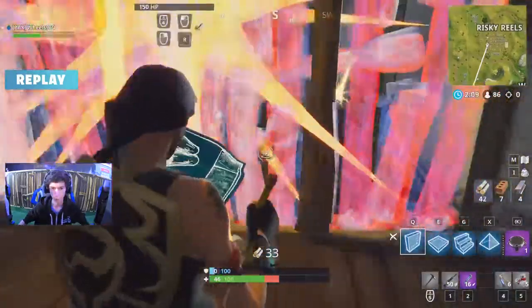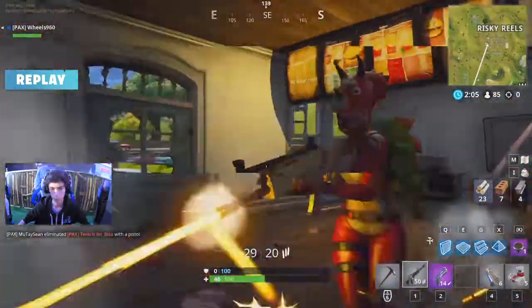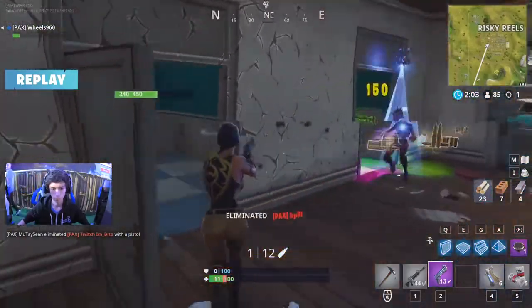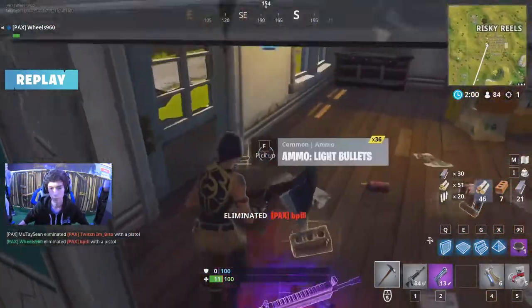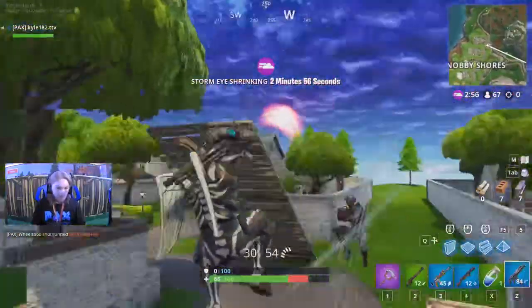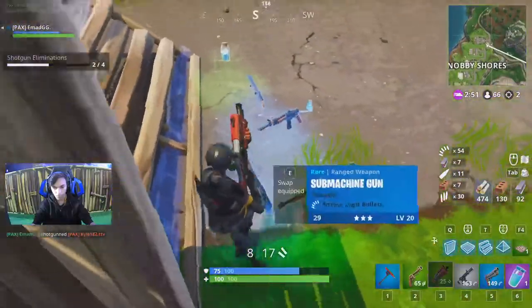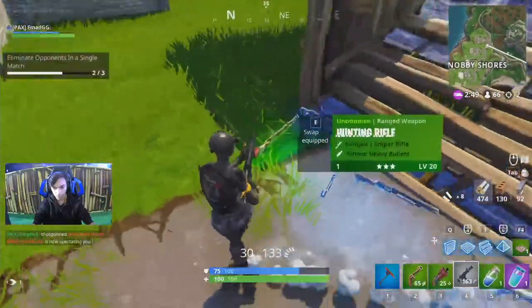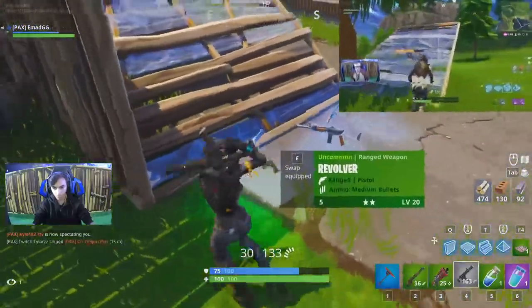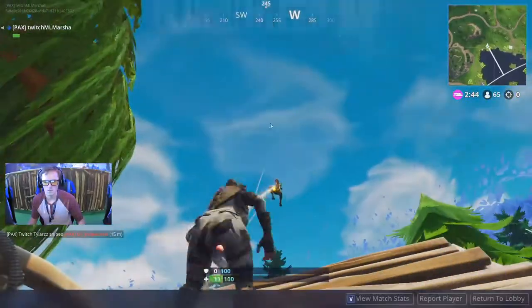This is over at Risky Reels — is that a hand cannon hit? It was! Double hand cannon connects right there to get that elimination. Talk about making plays with style. Here's Kyle — can't get that engagement to go in his favor. That's Emad with a second elim already this game over at Snobby Shores. Looking pretty good on healing — single minis and those slurps — the value of those is incredible.